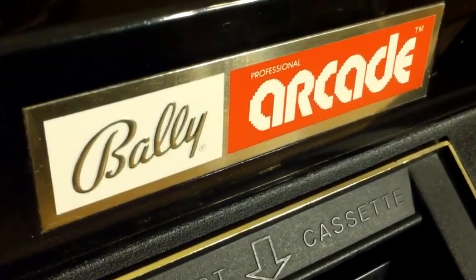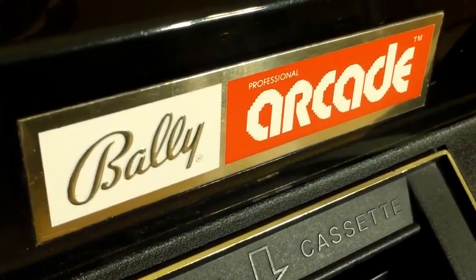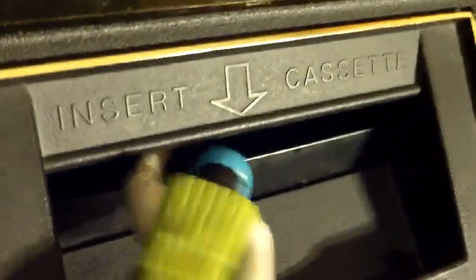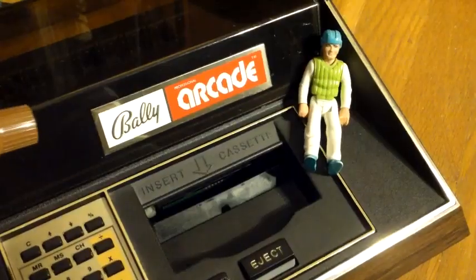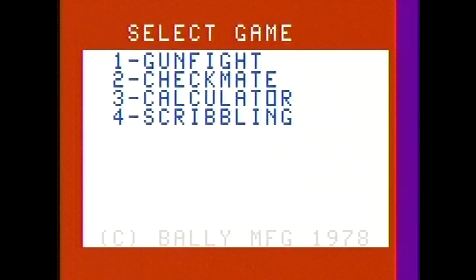Many consoles have shipped with pack-in games, but the Astrocade's pack-ins are packed in so deep they're actually built into the console. I think I can reach them through the cartridge slot — nah, I can't get them. I wish there was a way to access them externally. A controller! So yes, the Astrocade has built-in software, consisting of a couple games and a couple non-games. Let's enjoy them vigorously, starting with the games since they are at the top of the list.